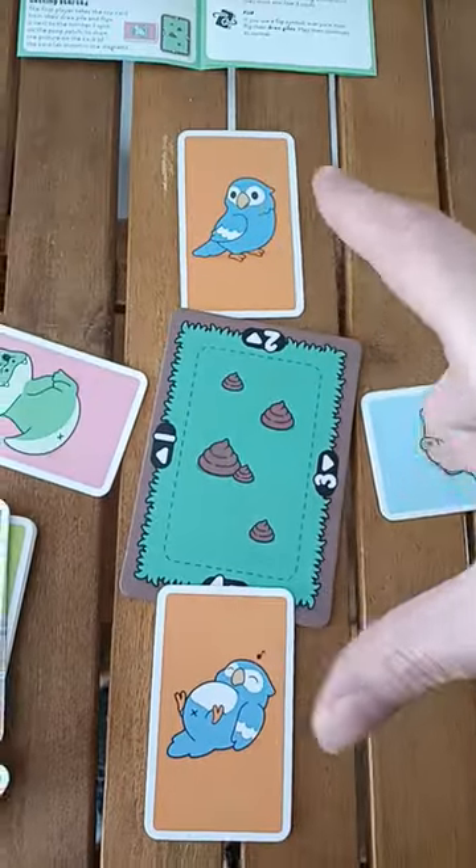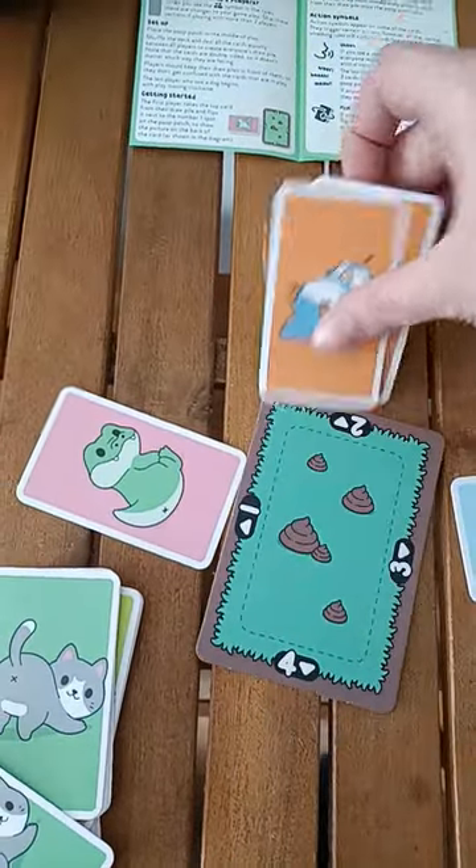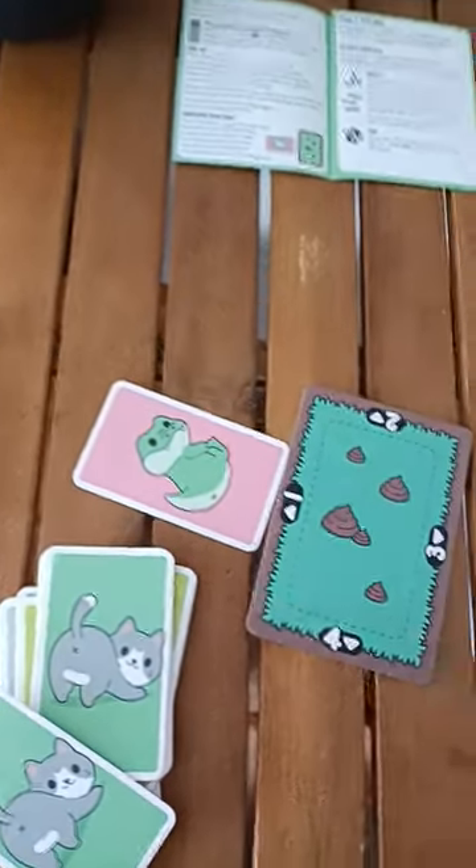If two matching cards come up — one on the front, one on the butt — slap, and then you get to keep those cards, and then that player basically goes around again.